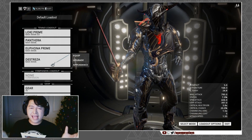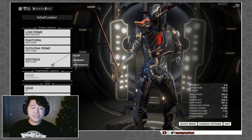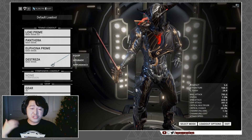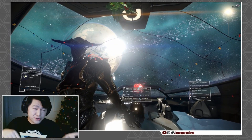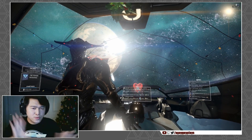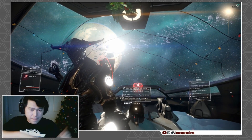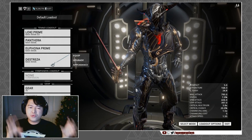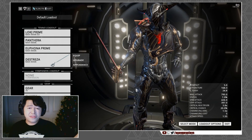Dojo sessions are now hosted using the relay system — you and 49 other Tenno will be able to visit the Dojo at the same time before another instance is created. You can now trade in the Dojo via Maroo's Bazaar trading — not just kiosk trading, which was already available. You can also trade in the Dueling Room, but not during an active dueling session.